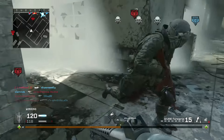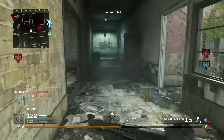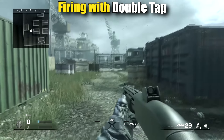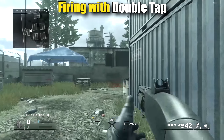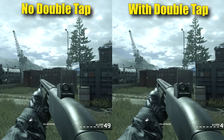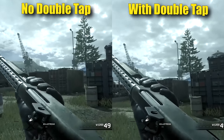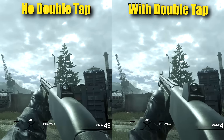Double Tap is actually great on the W1200 because it increases your fire rate by about 33%, cycling out the empty shell faster so you can get follow-up shots more quickly. It's worth mentioning that by YY-ing — rapidly pressing Y — you can shoot a standard W1200 without Double Tap almost as fast as someone using Double Tap. The clip on the left shows me using stopping power, the clip on the right shows Double Tap, and as you can see I shoot and double-tap Y very quickly to cycle the shell out much faster.